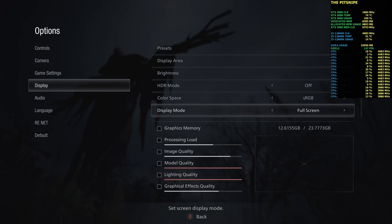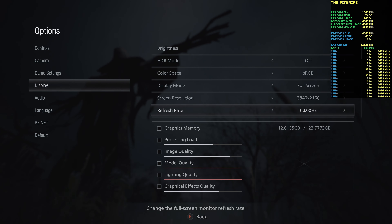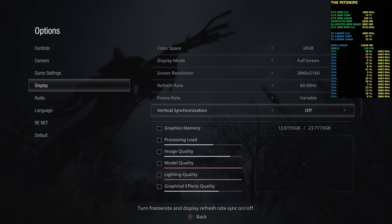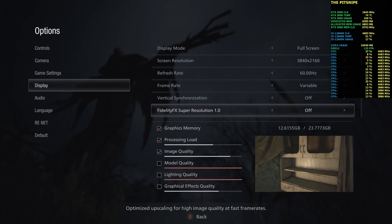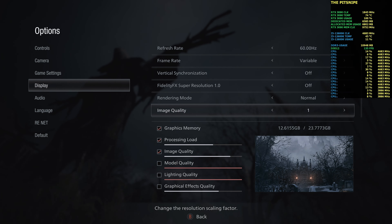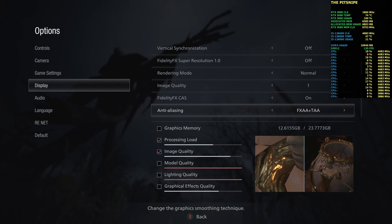Full screen, which I talked about earlier. 4K, 60Hz — which we're going to exceed, as you can see already we're at 136. We'll see when we start playing where we're at. Frame rate variable. V-Sync off. FidelityFX Super Resolution 1.0 off. Rendering mode normal, because we're playing 4K native. Image quality 1. FidelityFX CAS — we'll turn that on.